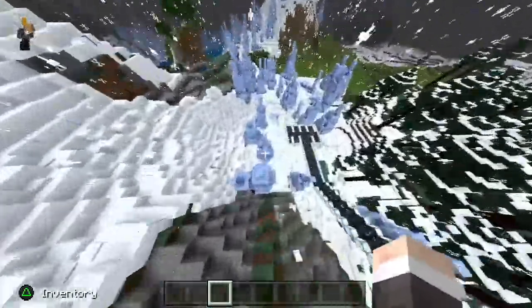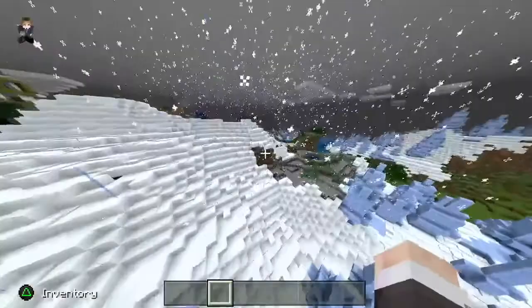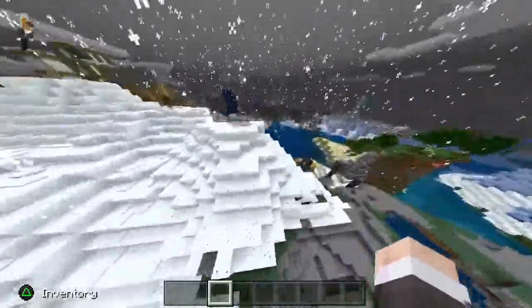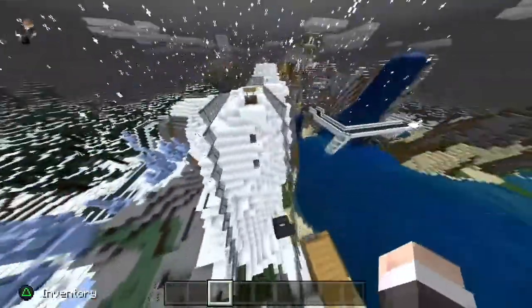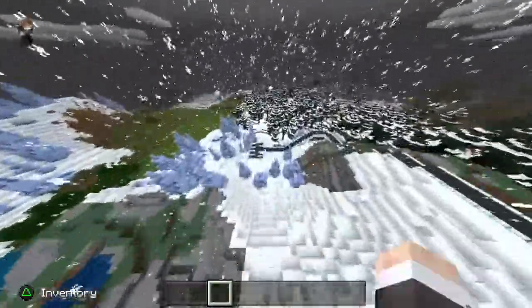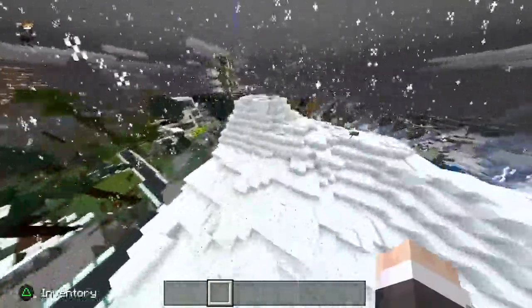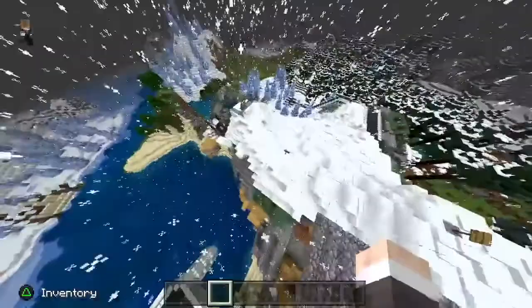So as you saw in episode number 5, we just finished with the ski resort, but this time we finished the double black diamond slope out of the ski lift. We still need to make the actual building of the ski resort down there, but I think we will do that soon, and that's basically all we finished for Renovation 7.